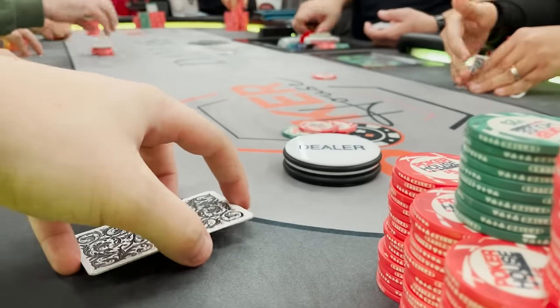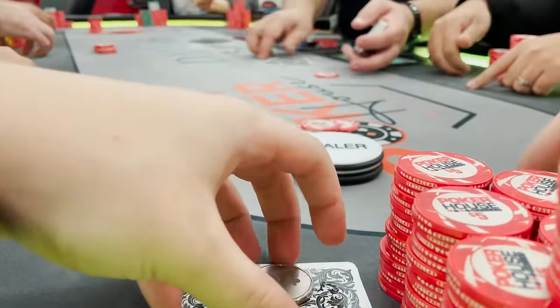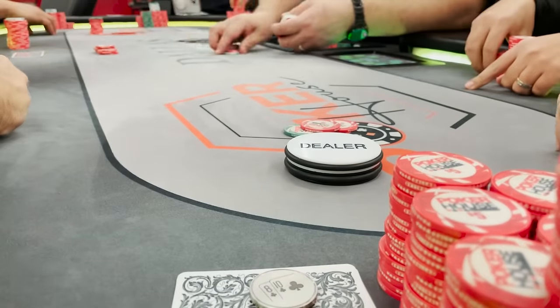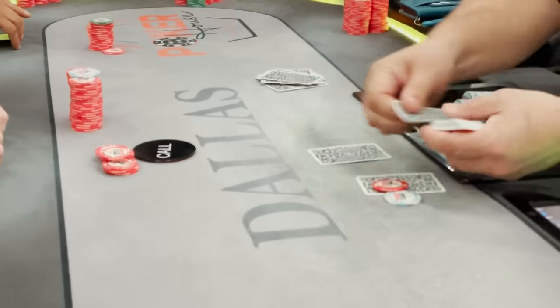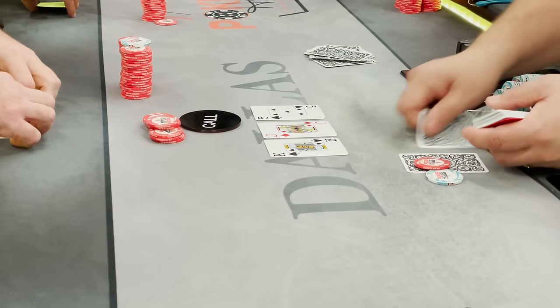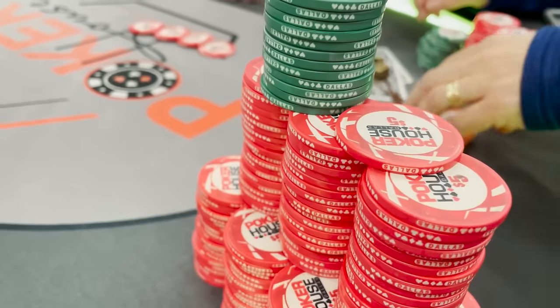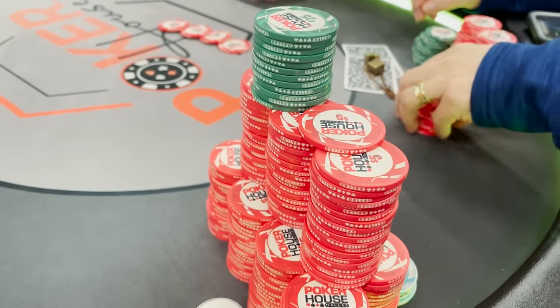Quick look at the next hand — I get Ace-Jack all-in pre against a tilted shorter stack. I wouldn't usually stack off with Ace-Jack, but I had a read on this guy. We hit a jack on the flop and he had pocket nines drawing pretty slim. We scoop a nice pot and our stack is going in the right direction.